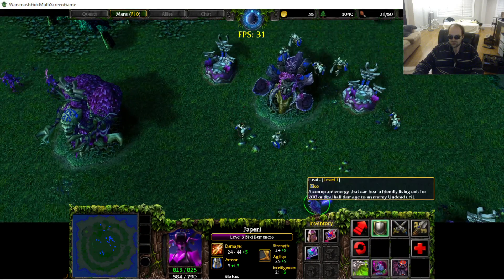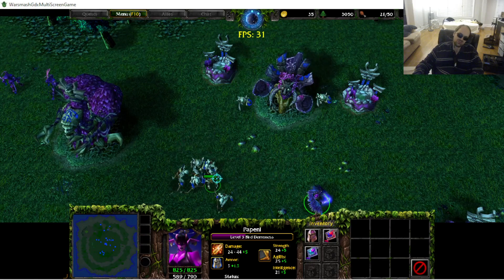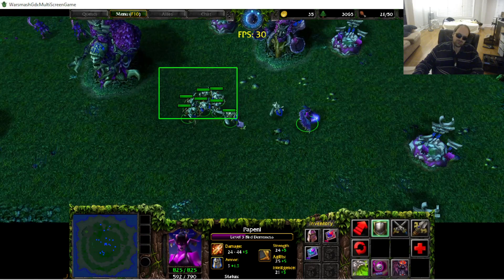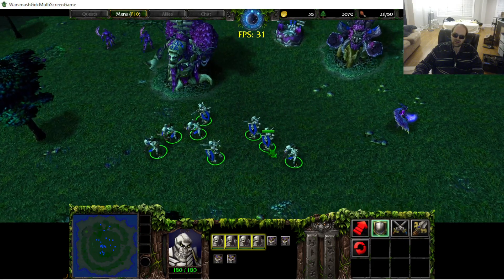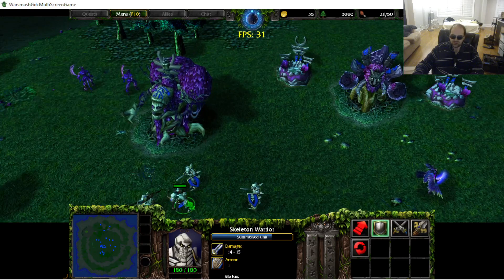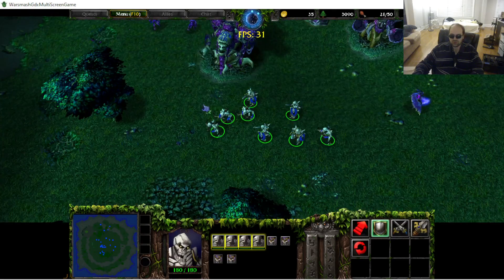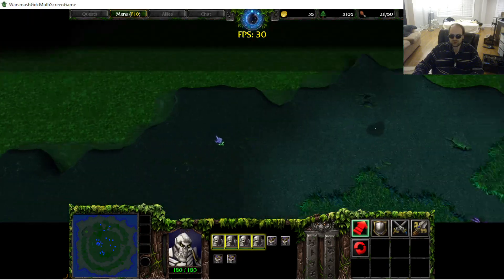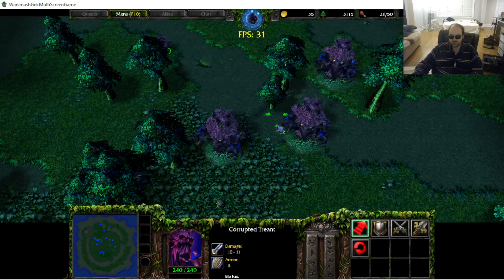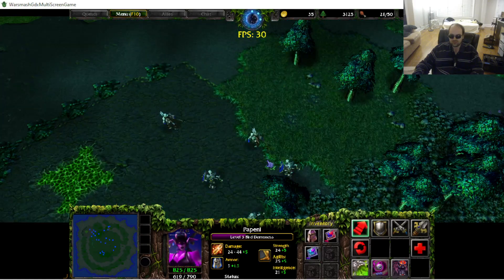My heal skill probably can't be used on the skeletons because they're undead — I don't have the error message in yet, but it won't let you click. When they die, skeletons are probably set to not decay. It wouldn't totally surprise me if they just left little skeleton bones for two minutes like normal units would, because the summon settings aren't built in like that.